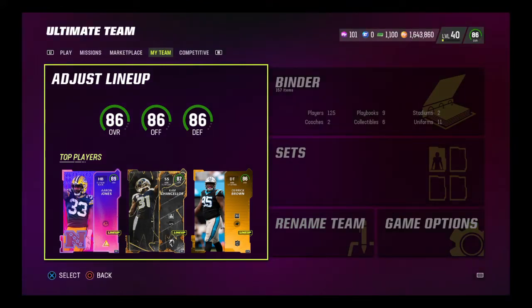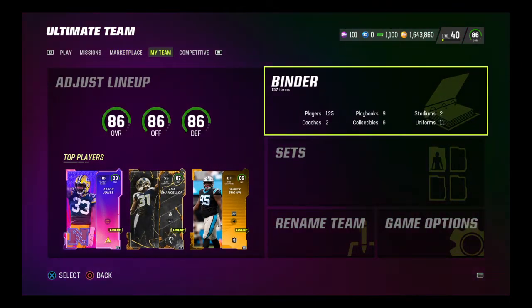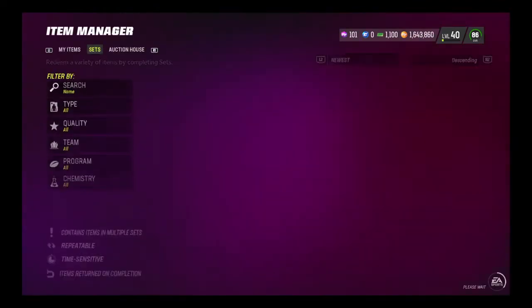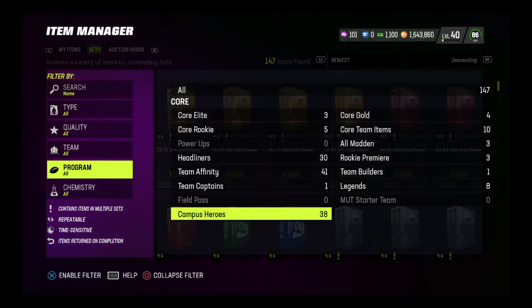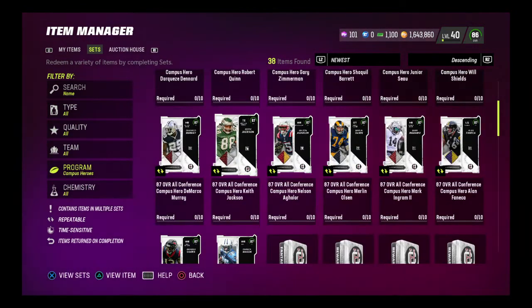Welcome back to another Madden 23 video. Today I'm showing you how you can buy five campus hero cards and turn them in for the same price as one. You do this through the master sets for campus heroes, which allows you to get all the cards you put back in as BND. The master cards are a bit out of order so let me find one.